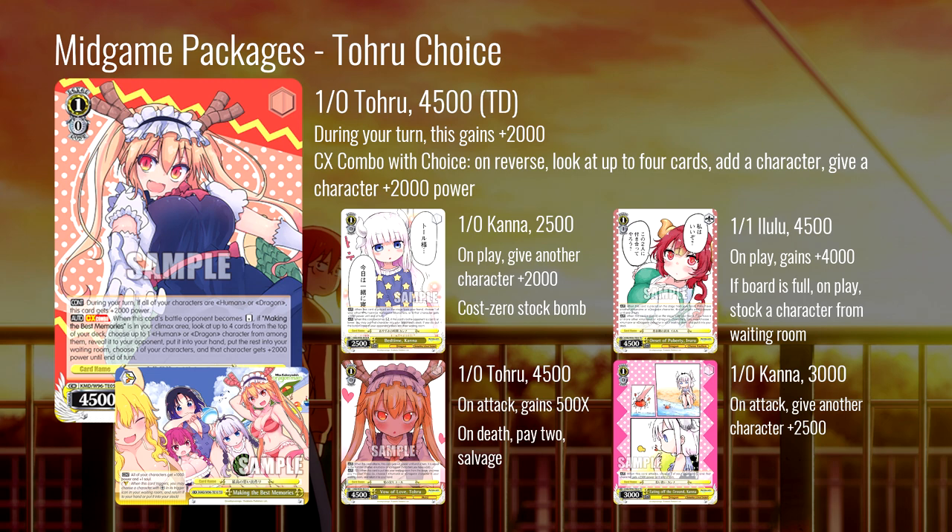The Toru choice combo from the trial deck: during your turn this card gains another 2000 power, and on reverse with the climax you look at up to four and add a character, then give something else 2000 power. We've seen this a million times — plenty of other sets have this profile, not usually in the trial deck. It's popular, it's cheap, and it's pretty good. Reverses aren't always easy to get; your opponent could have just a massive standby board or leave you with no reverse targets, both of which kind of mess with this. There are also okibi combos that still exist.